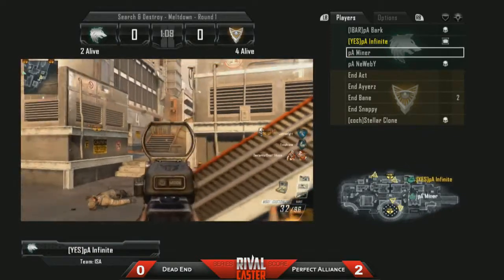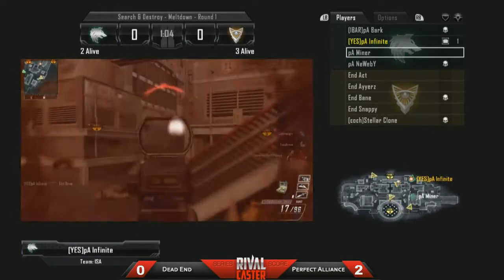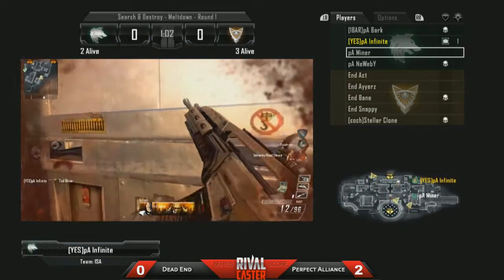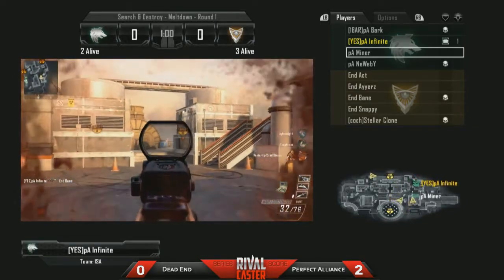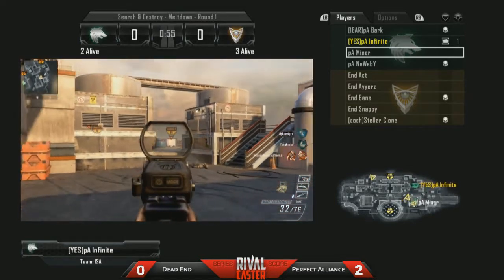Already a 2v4 situation in favour of Dead End. We know that Dead End have got a good game here as we see Infinite managing to pick out Bane there, taking him off his streak. Good work by Infinite there to stay calm, and he's actually running lightweight again on this M8, which is not something I really predicted.